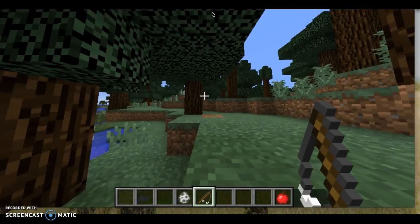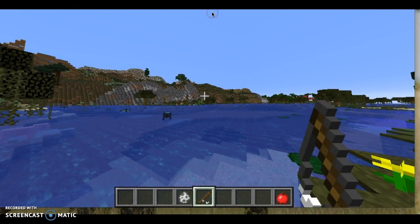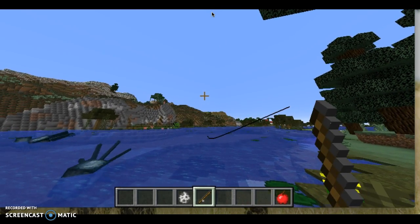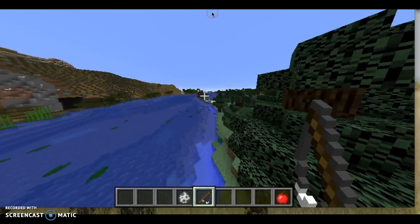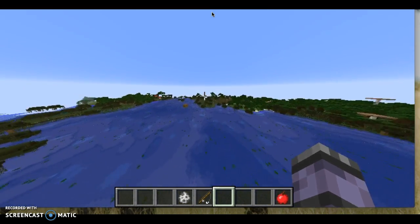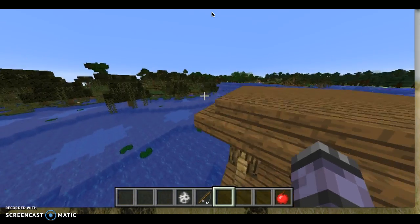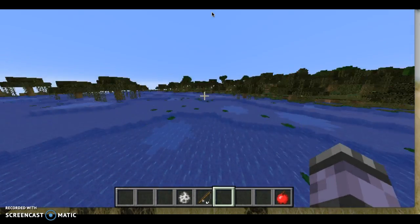Let's go — I want to catch something. I don't want to keep fishing. Should we try to find a witch hut? I think that's one right there — yeah, that's a witch hut! There's a witch hut in the middle of the water. I hope there's a witch in it, guys.